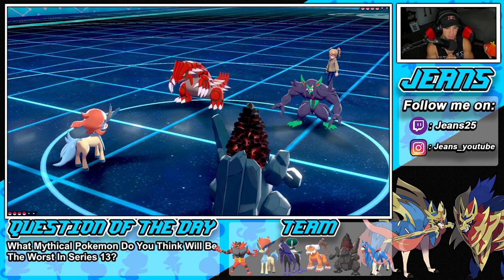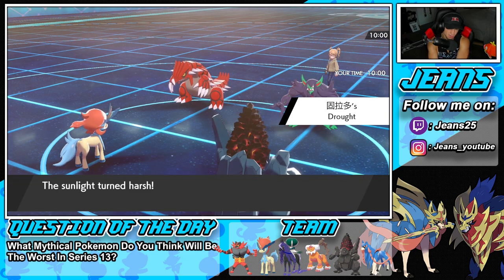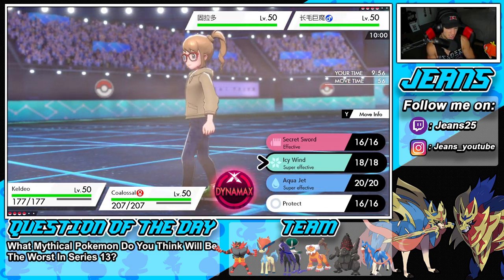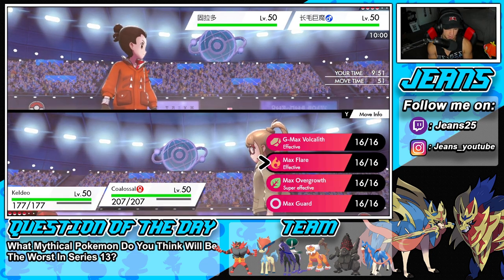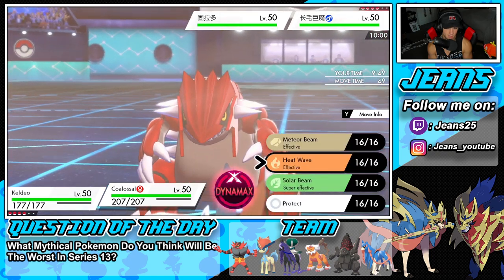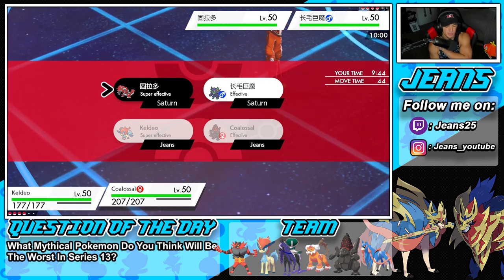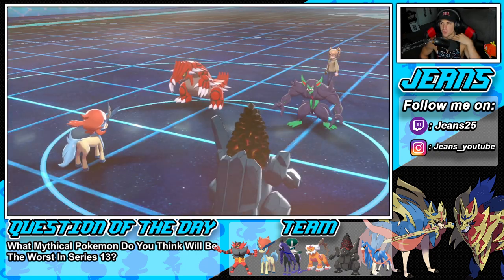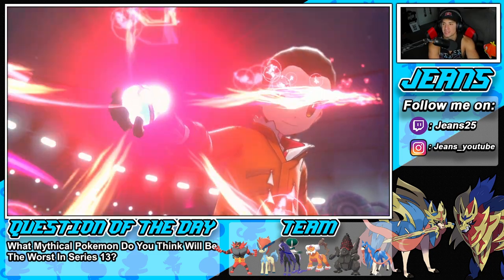He's going to end up leading Groudon and Grimmsnarl. Grimmsnarl could fake out, which is kind of scary. I'm going to say he does not have fake out, and I'm going to go into Aqua Jet here and Dynamax my Colossal. I could drop a Volcanith or go Overgrowth here to get some terrain boost. I kind of want to get after Groudon — so that's exactly what I'm going to do. I'm taking a risky play here, saying no fake out from Grimmsnarl.